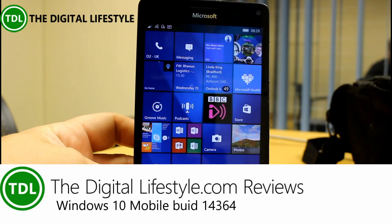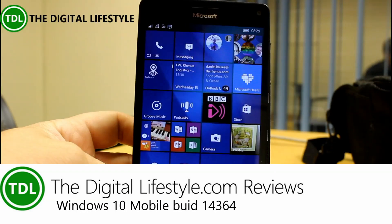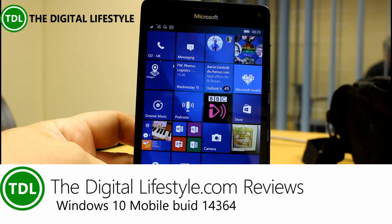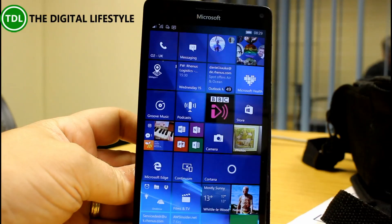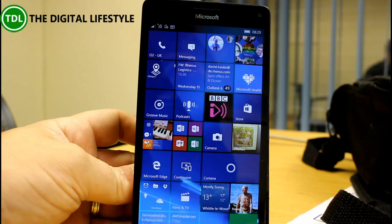Welcome to a video from thedigitalive.com — we have another build video to look at. This is build 14364 for Windows 10 Mobile on the Fast Ring, which I've got here on my Lumia 950 XL.